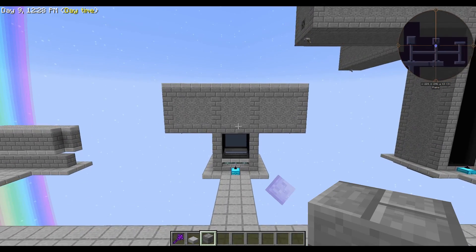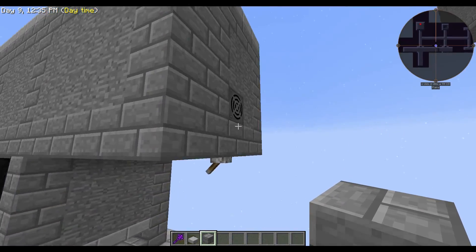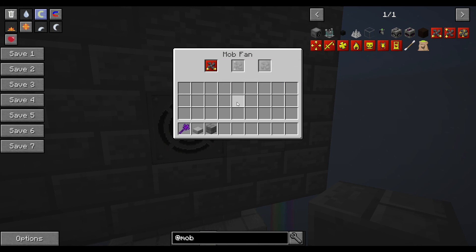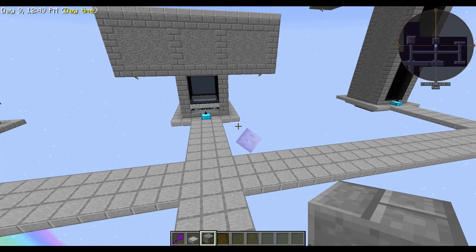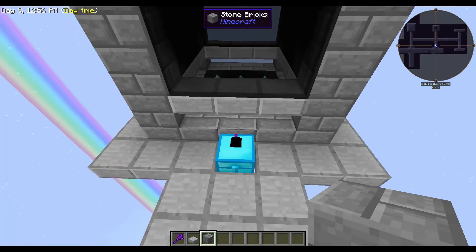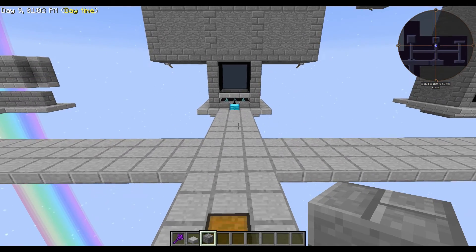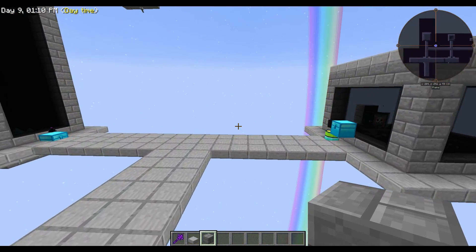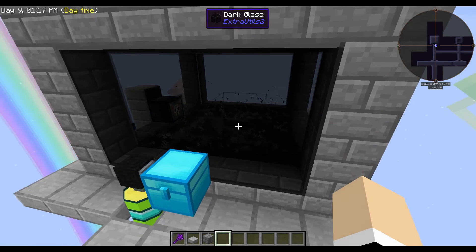These fans — because it is three wide — you'll want to have a width modifier, and those are made out of a bunch of aluminum. You'll definitely want a way to collect items. You can put the item collector on top of a drawer controller or on the back of a drawer controller so that you can automatically sort your mob drops.